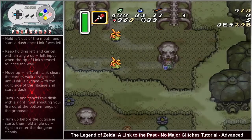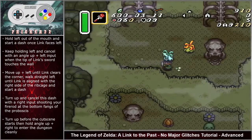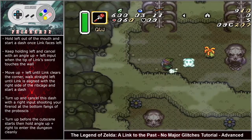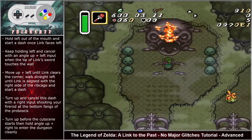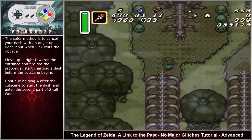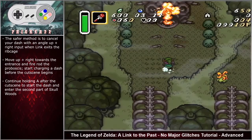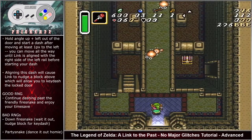Hold left out of the mouth and start a dash once Link faces left. Keep holding left and cancel with angle up left when the tip of Link's sword touches the wall. Move up left until Link clears the corner, walk straight left until aligned with the right side of the rib cage. Start a dash, turn up, cancel with a right input, shooting your fire rod at the bottom fangs of the proboscis. Turn up before the cutscene starts, then hold angle up right to enter the dungeon cleanly. This saves a few frames and has an eight-pixel window. The safer method is to cancel with angle up right when Link exits the rib cage, move angle up right toward the entrance, then fire rod the proboscis, charge a dash before the cutscene, continue holding A after the cutscene to start the dash, and enter the second part of Skull Woods.